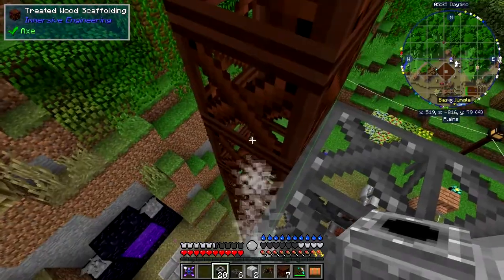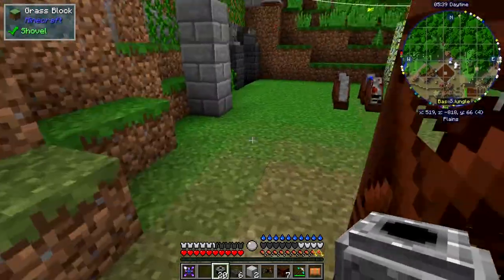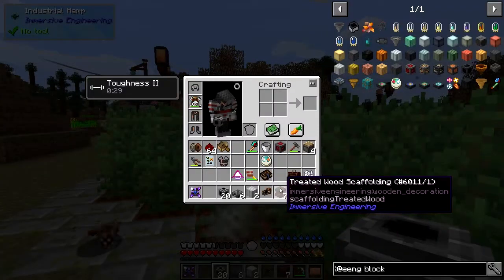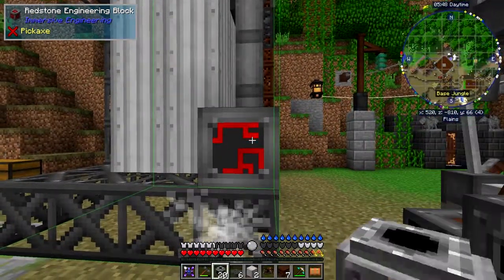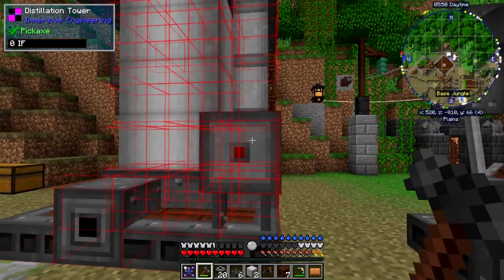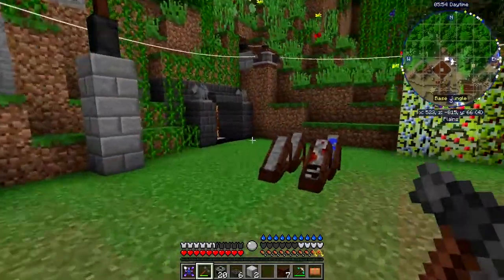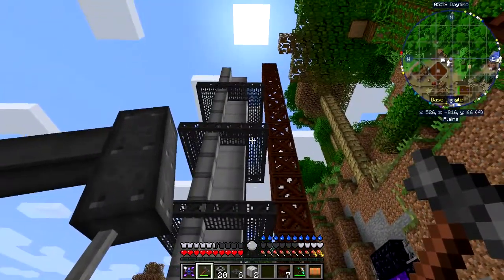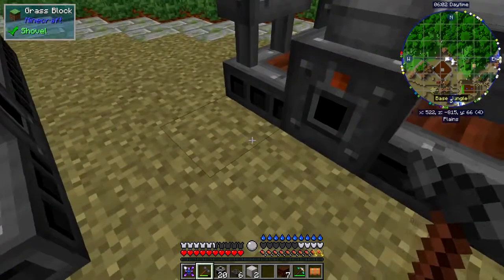I've got a wooden one here, so I can just walk onto that and it goes down like that — it's quite a long drop so we don't want to fall. To finish this up, all we need to do is right-click the redstone block with the hammer and we should have formed a distillation tower. Fantastic. It's quite a large machine. Now we just need to connect this up.